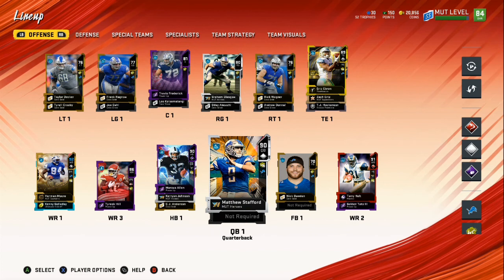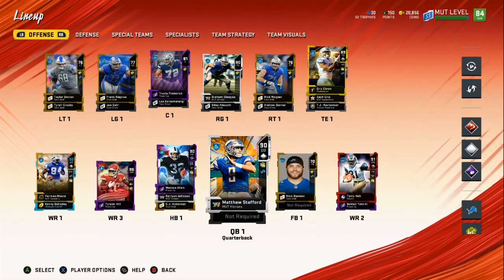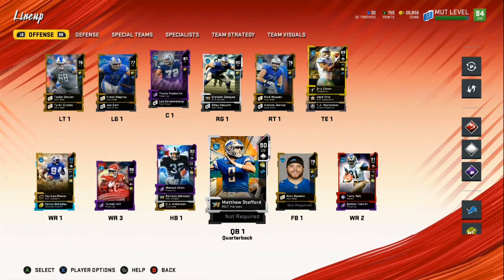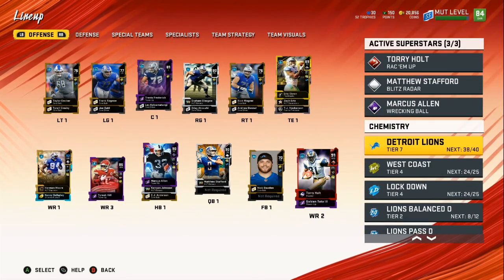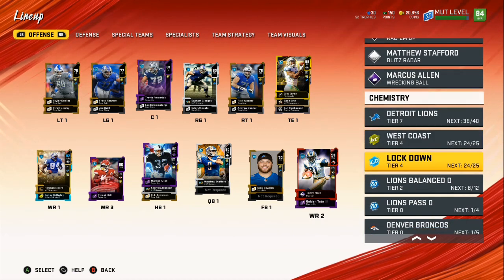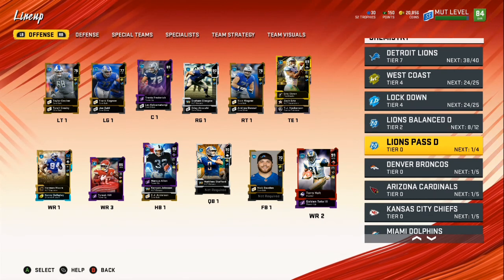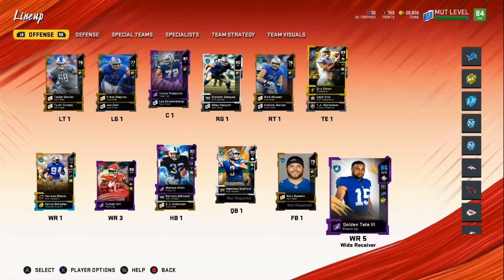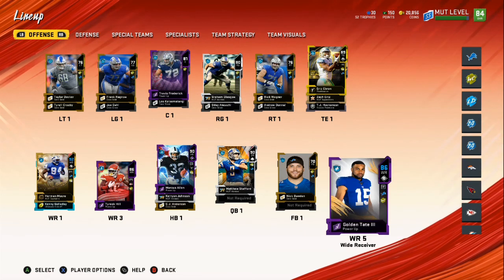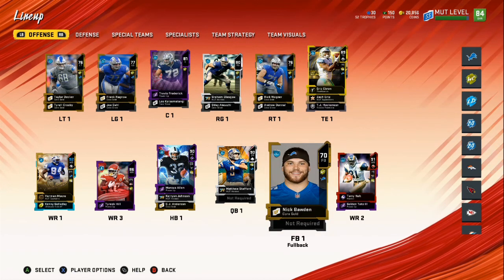Scheme over team starts today. We're going to be working our way through a full season. We got 38 out of 40 Detroit Lions players. We got West Coast, we got Locked Down Lions Balance O, and Lions Pass D. So everybody on my team is either free cards from solos or coins I had. You can see all my backups.